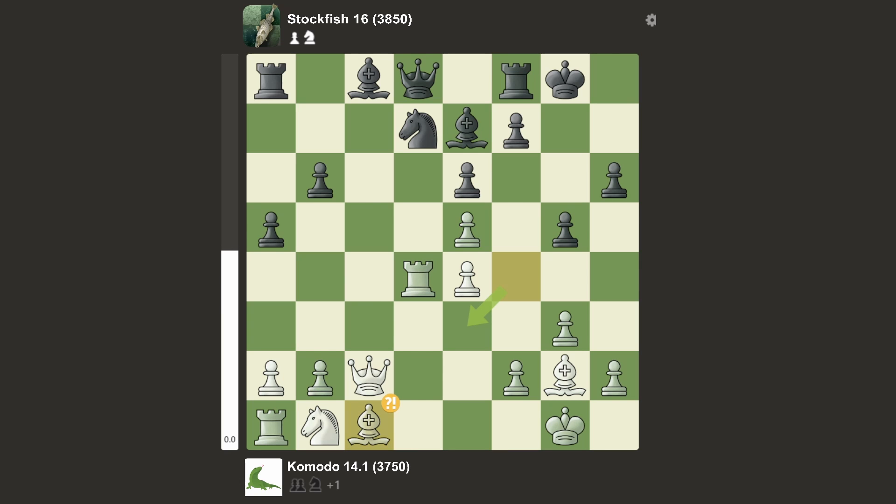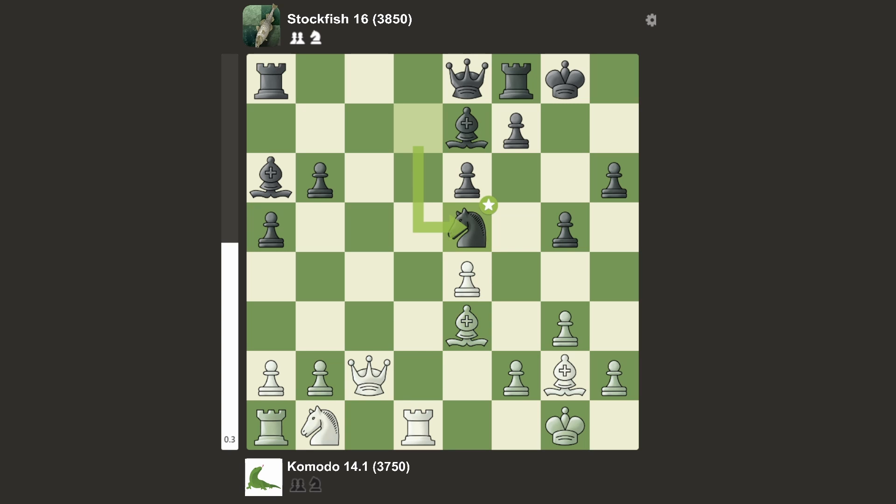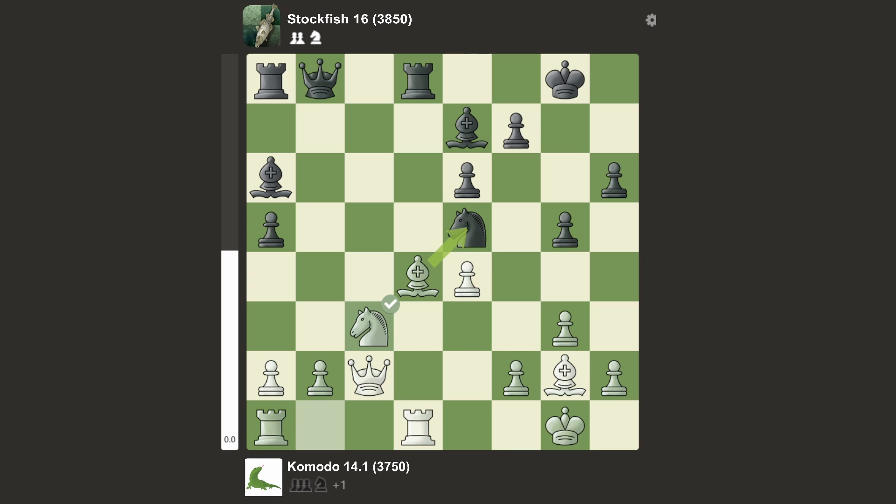We have bishop c1, which wasn't an inaccuracy apparently. We have queen e8 and rook back to d1. Bishop a6, putting the bishop on a nice diagonal. And bishop e3 — why did Komodo go back all the way there? I have no idea. Knight takes e5, bishop takes this pawn, queen b8, bishop d4, rook d8, knight c3, knight d3. Takes, takes, takes, bishop c5 — and Stockfish wins that trade.